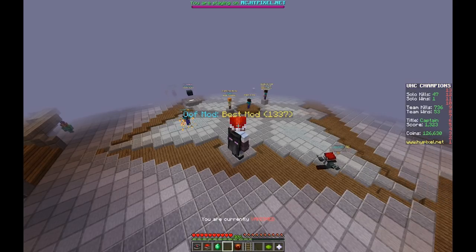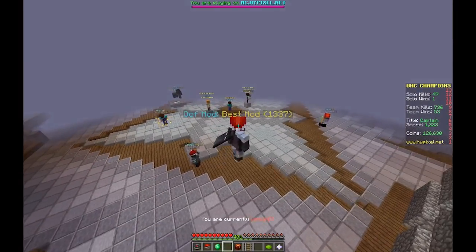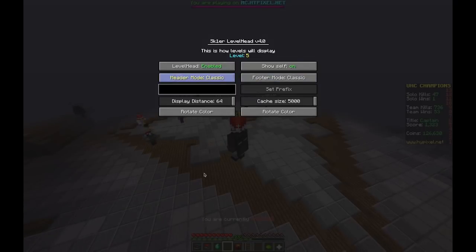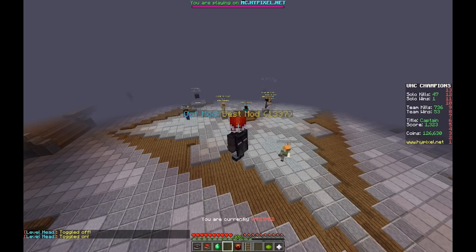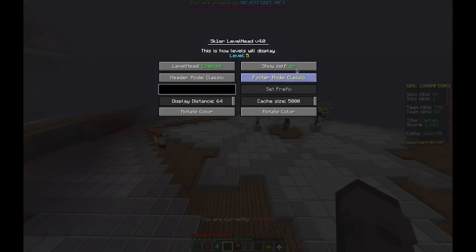Hey guys, it's Skier, and today I'm releasing the Level Head 4.0 mod. One of the things you can see right off the bat is there's a show self button, which will make it so when you're in F5 or in your inventory it will show yourself. This might look slow because I'm on my laptop, but bear with me.